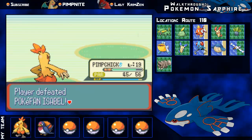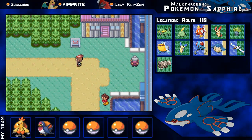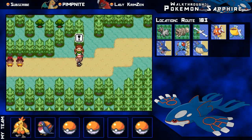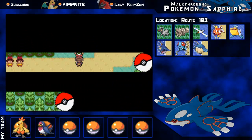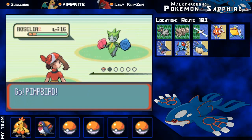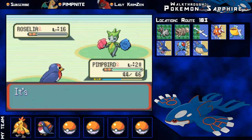I get 1200 Poke Dollars off that lady and I'm getting very close to level 20. There's the Trick House here - you can do some little puzzle stages inside, and it progresses as you clear each one. You need to clock some game progress to access later levels because they require a few HMs, and the Pokemon levels go up too.